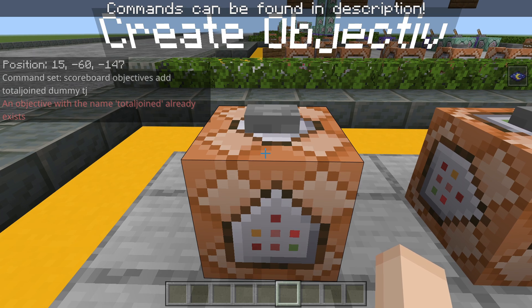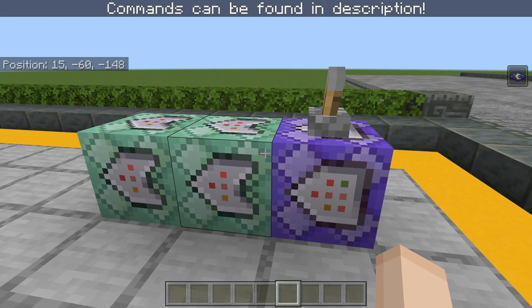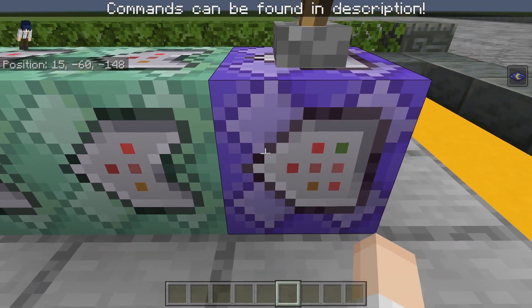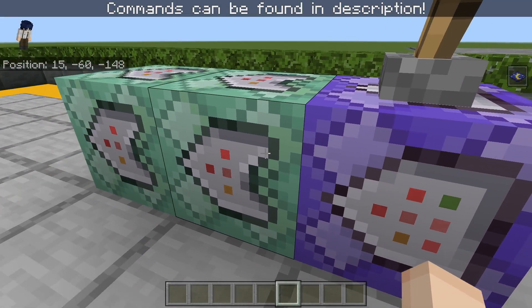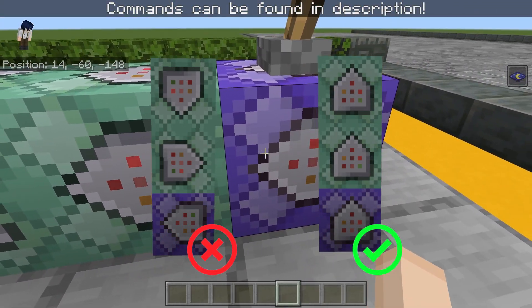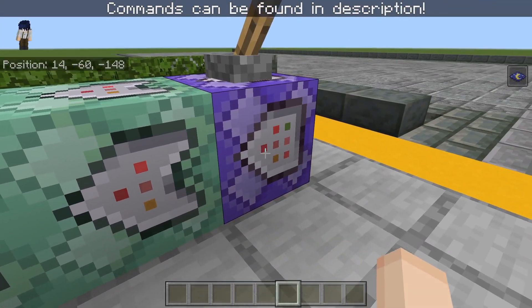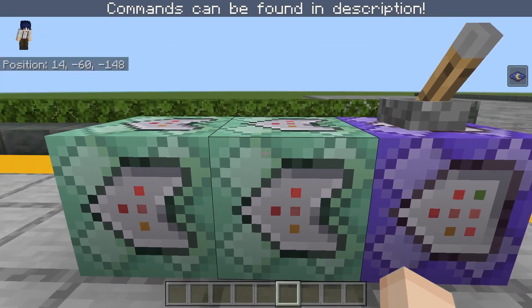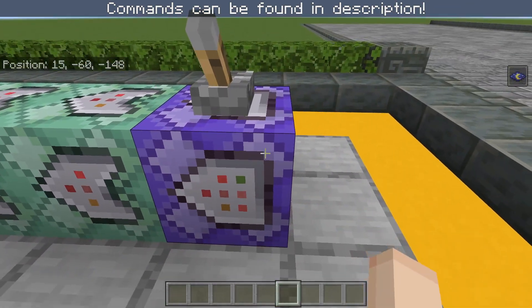So the next step is going to be getting the repeating command block. Alright, as soon as you set up the commands like this, remember to make the arrows point correctly. I've noticed that some people sometimes get confused that the arrows are not pointing toward the next command. It's important that your command blocks are pointing at each other. As you can see, the arrows are pointing in one direction, meaning this command is connected to this, and this command is connected to this.